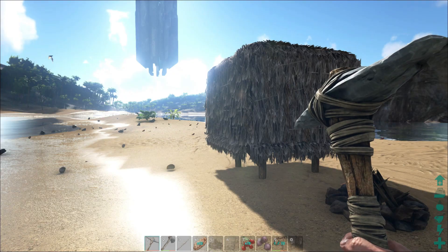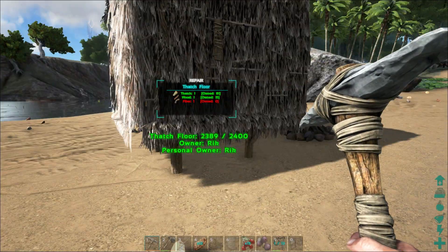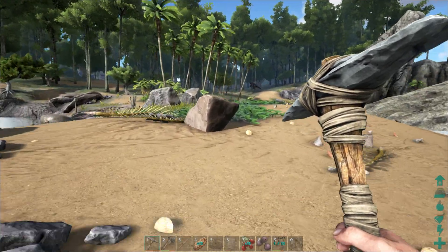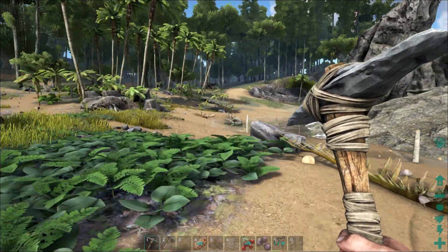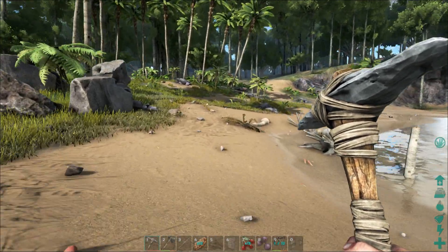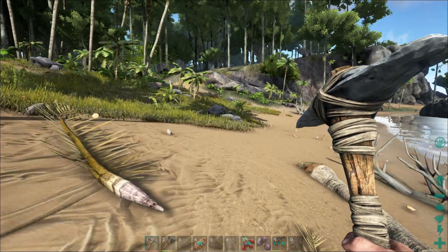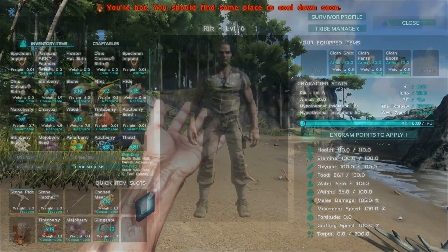Hey everybody, it's Rick with Stumps, and I'm back today playing Ark Survival Evolved. Last time we made friends with a dodo named Tim Harold, and then got Harold killed. I feel real torn up inside about that ugly, ugly Harold business. I bit off more than I could chew — I picked a fight with the trike, and that's a fight you don't want to pick, at least not at the stage that we're at. But I did get some stuff done in the meantime.